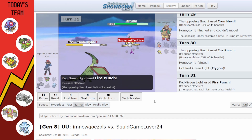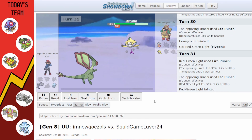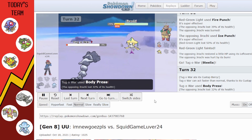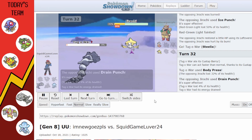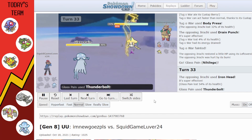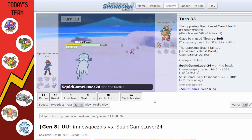That 60% flinch chance on Iron Head is crazy. We get a Fire Punch here and Jirachi gets the burn. I get Body Press off with Steelix and use the Custap Berry, then Drain Punch only restores a little. Nihilego finishes things up with Thunderbolt after not getting Iron Headed — we're up to 1.5x Special Attack and they give up the battle.